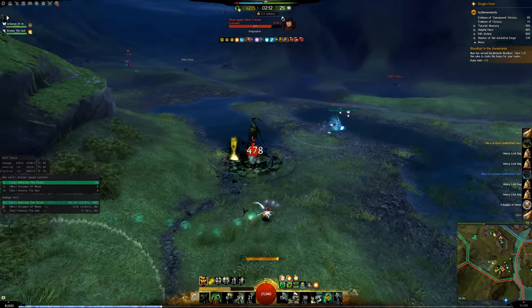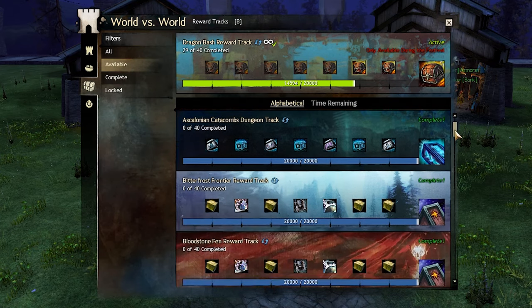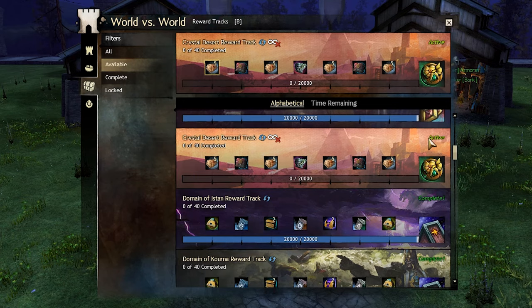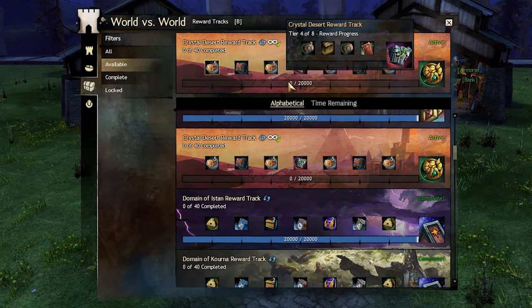To find the World vs World reward tracks, click B on your keyboard and click the reward track tab. Here you can browse the reward tracks and get an overview of their rewards. To choose a reward track, click the activate button. You can also set it to repeat if you want to keep doing the same reward track over and over.